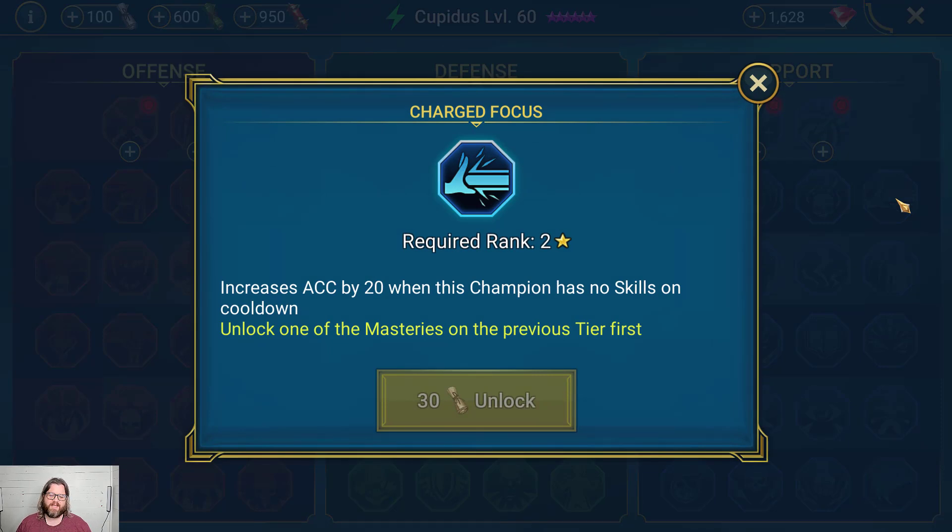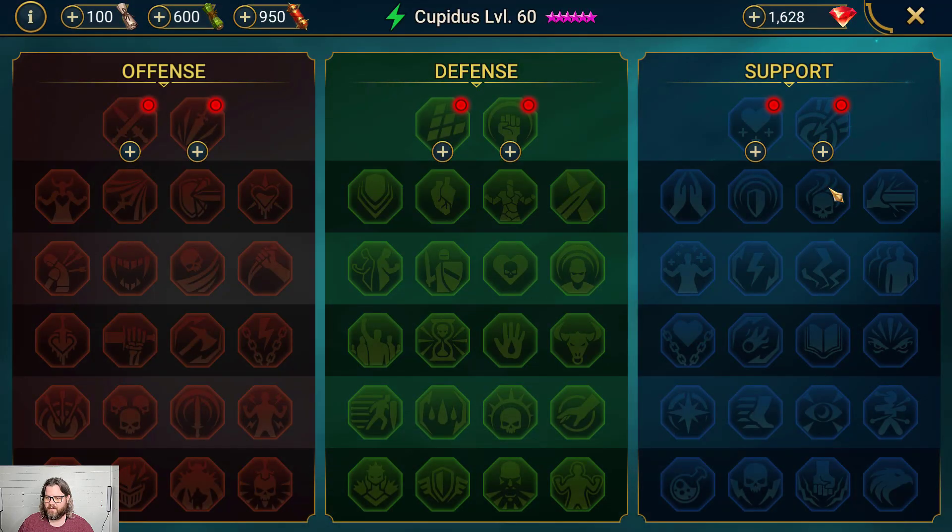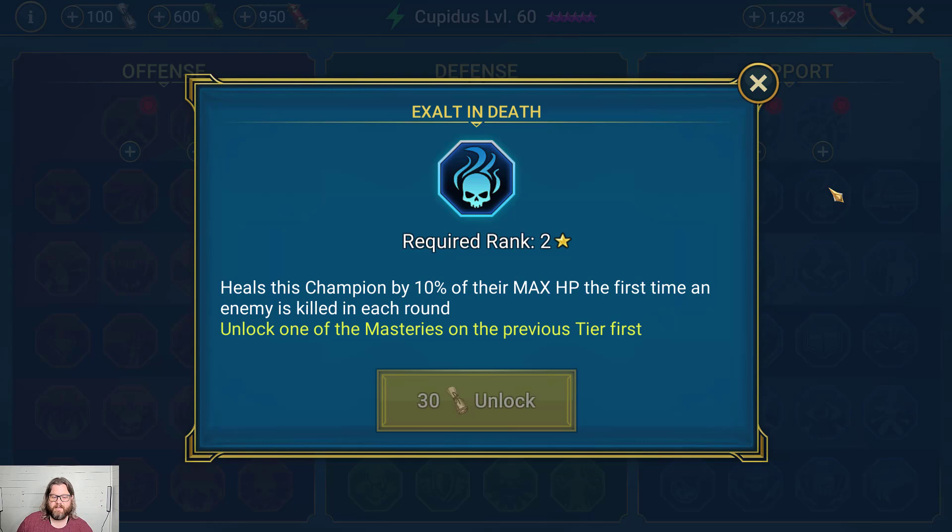That leads us into Tier 2: Charged Focus. This increases accuracy by 20 when the champion has no skills on cooldown. This is great for your main debuff champion — your defense down or decreased attack champ — because when you start that round, especially in the arena, an extra 20 accuracy to get that debuff to land is huge. You're not going to have anything on cooldown at the start, so this is going to help you land those poisons, that defense down, that weaken. Solid move.